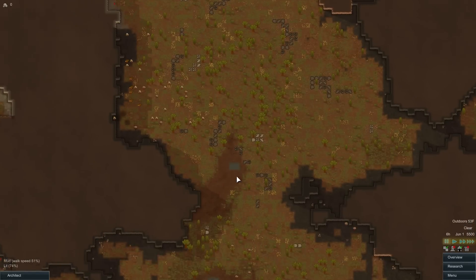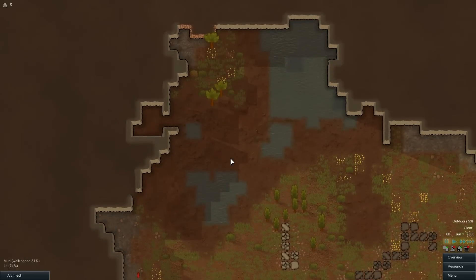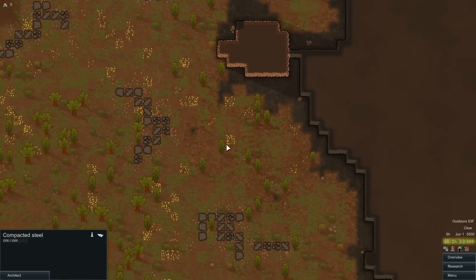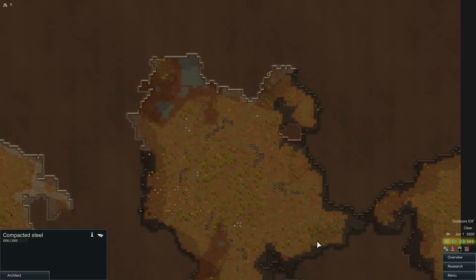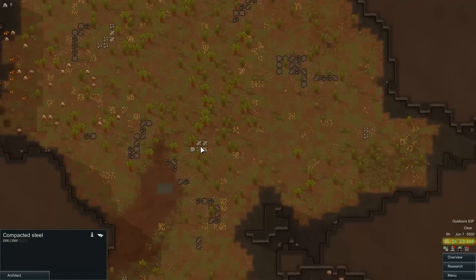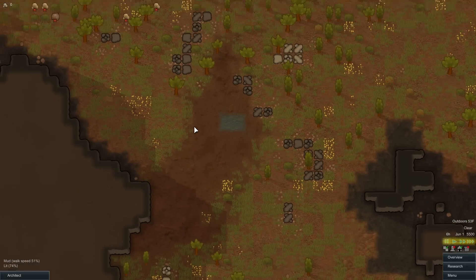Okay, here we are. Not the greatest starting area but not too bad. I'm seeing a good amount of steel on the surface — looks like a lot of steel right here. I have a little area inside where I could maybe make a death trap. I'm not sure if enemies will spawn here but I'll probably wall this off and make it into a kill zone, though this mud is going to be in the way and I don't think there's anything you can do with mud.